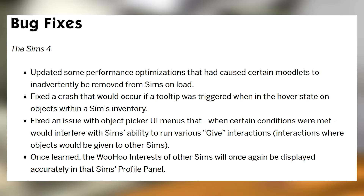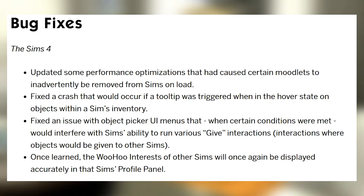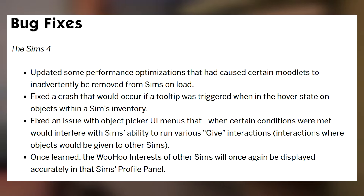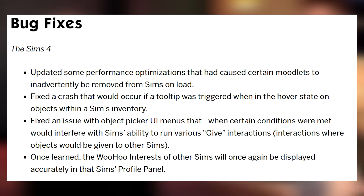Fixed an issue with object picker UI menus that, when certain conditions were met, would interfere with Sims' ability to run various give interactions — interactions where objects would be given to other Sims, like gifts and stuff like that.